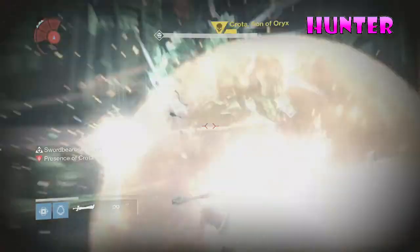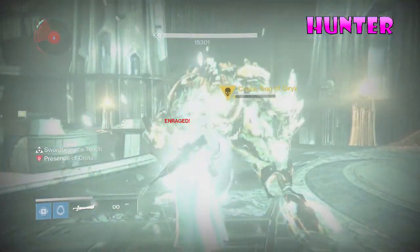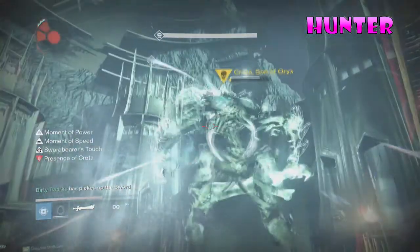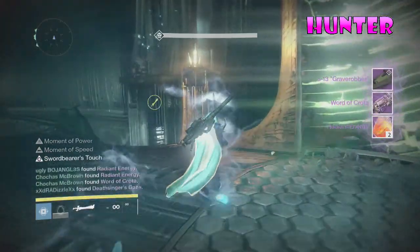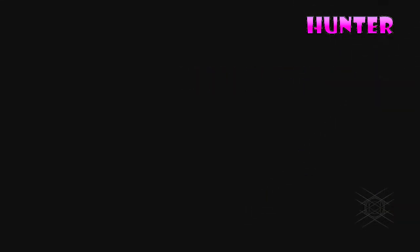And now here we move on to Hard Crota. I probably could hit him one more time and kill him, but that's whatever. And I drop him right here. And I get the Word of Crota and Grave Robber, but I did actually also end up getting the Exotic Heavy Dragon's Breath. Could have got the Yellow Horn, but no.